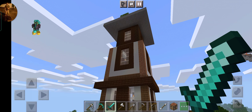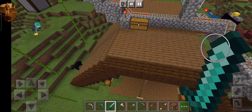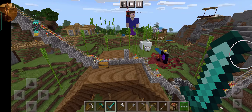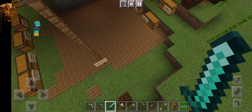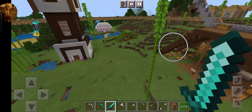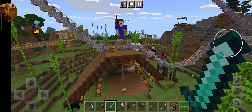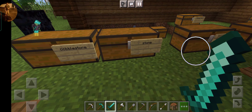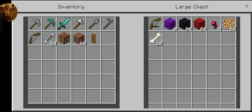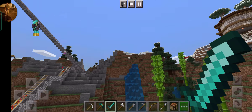FleurGamer built this restaurant. I don't know why she put the armor stands like that — I think it's just for design. Inside there are cookies, water bottles, some chicken, cash registers, tables, paintings, a jukebox, and some cats. I was supposed to play Pigstep but I don't know how. There's also glowstone and lanterns — lots of lighting inside. FleurGamer made it pretty cool, so I'm showing you the inside even though I wasn't supposed to.